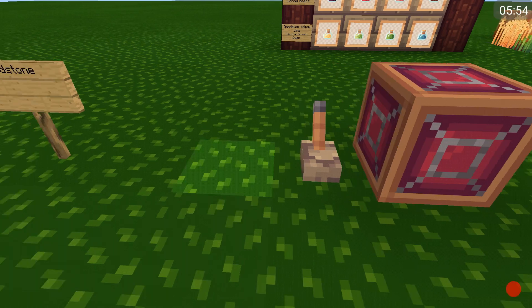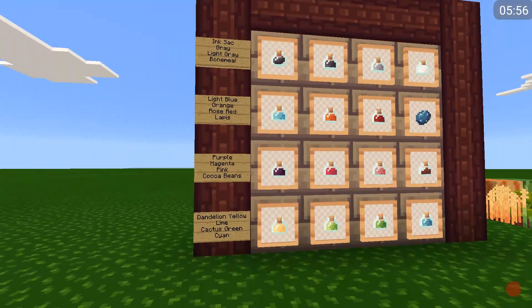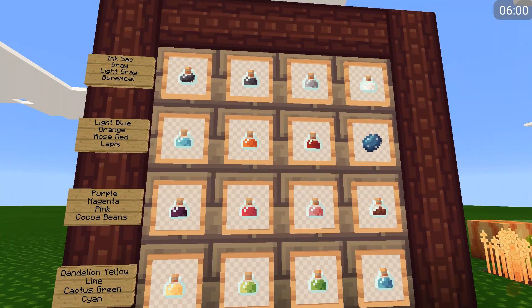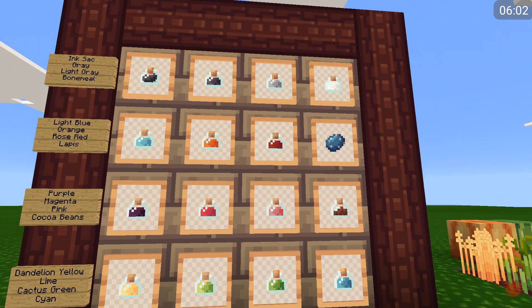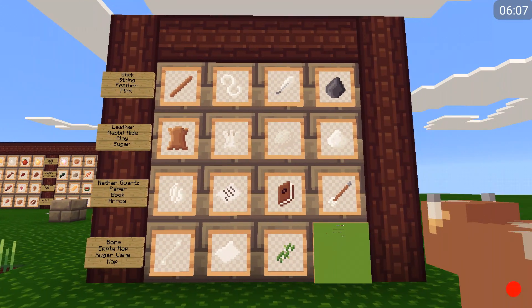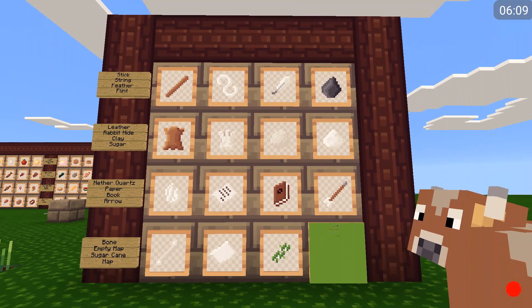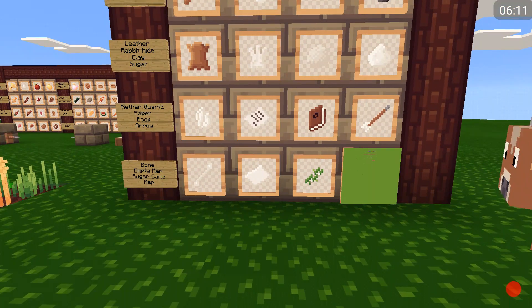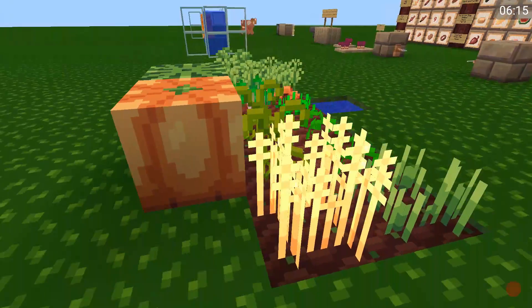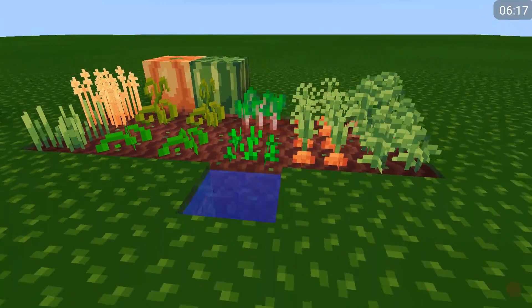Here we have potion or dyes, and then here we have our other miscellaneous items. And then we have our farm over here, our farming station.